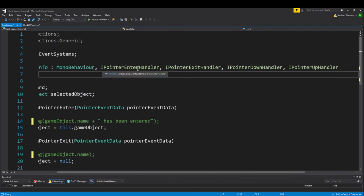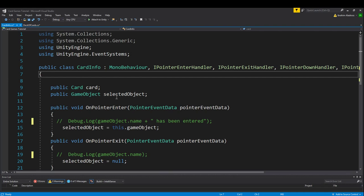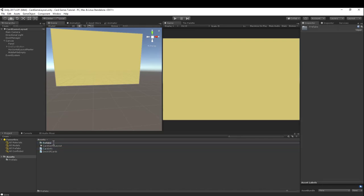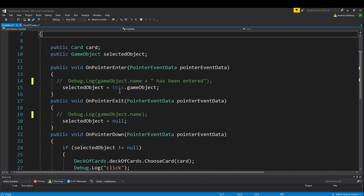What we add next to MonoBehaviour - put a comma and add four things: IPointerEnterHandler, IPointerExit, IPointerDown, and IPointerUp. Enter fires when the mouse enters a UI element, exit when it leaves, and down and up when you click or release. We've created a card variable for the card we're about to select and a game object variable. We attach this script to our card prefab - it grabs the card class from the card selected.